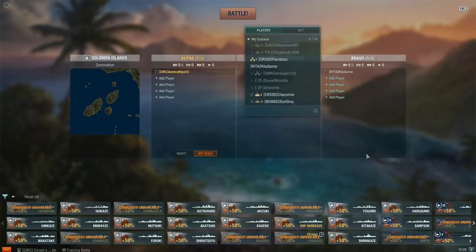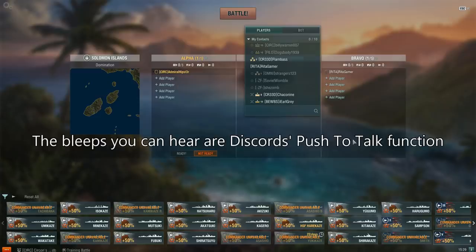I've sent you an invitation to the training room. Accept. Make sure you're in your Azuma. I am.